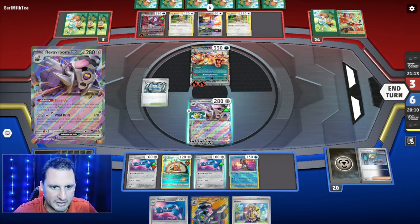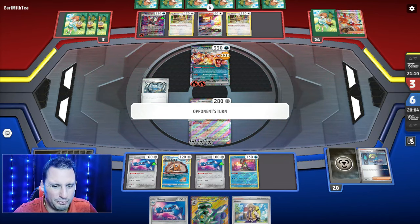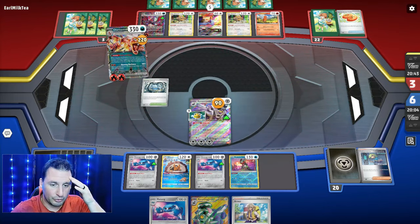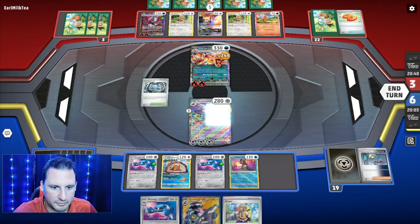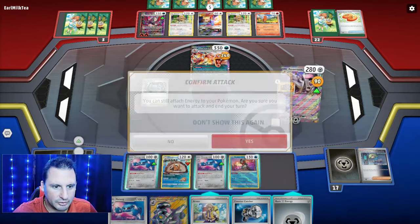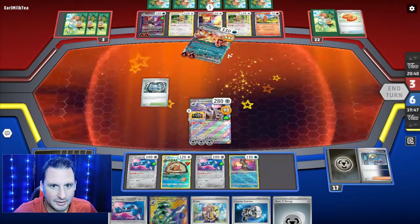We're gonna hit this thing for 220 and hopefully they have to three-shot. Buddy Poffin because I have the Reveroom, so I have to. If I can survive — but they do have Counter Catcher. Burning Darkness is only 90, so they're gonna four-shot and we're gonna knock this out. We're gonna get the Bibarel for Counter Catcher next. There's really nothing else I need right now — just taking two prize cards.